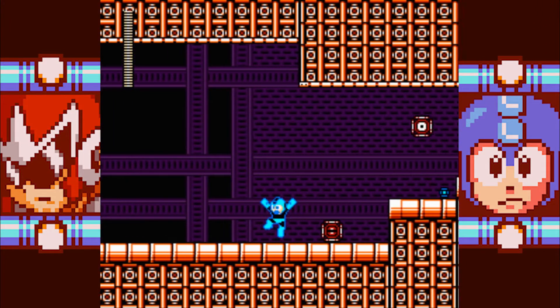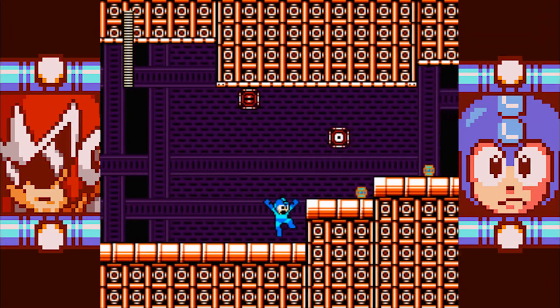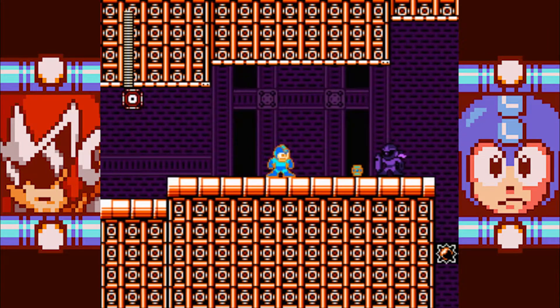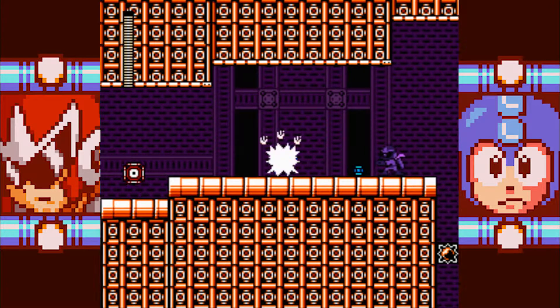Welcome back, adventurers, to another episode of Mega Man's Super Fighting Robot. We finally made it to the last part of Chrono Man's Castle, and first things first, we'll see these weird sniper drill-like enemies. They charge up a shot and shoot at us. They're kind of difficult to deal with.